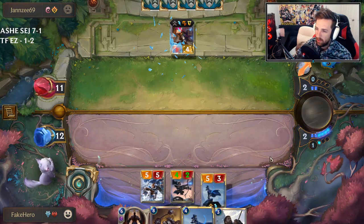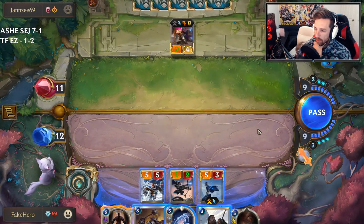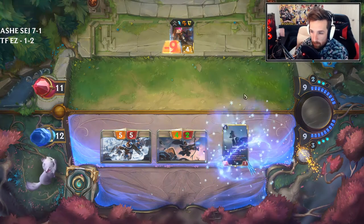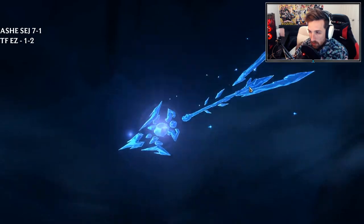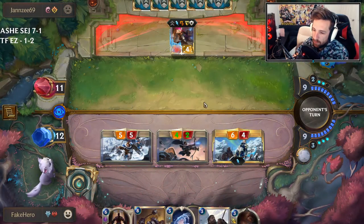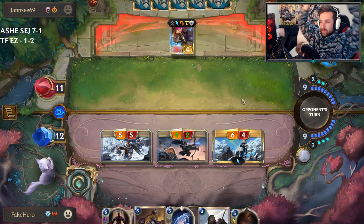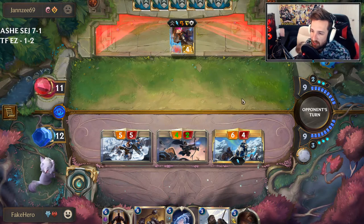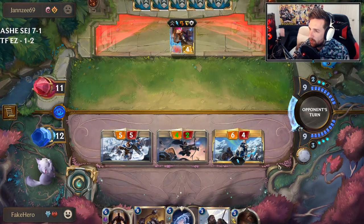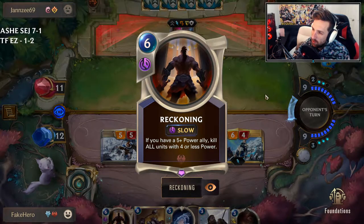Do we play it now? Yeah, I think we do — he might have a clear but we might not. Let's just open attack here. You can't block with Vi. I forgot Ash was leveling up — more of a reason to swing and force more removal out of him. He's getting stomped right now. I don't know how he gets back into the game. But if he ever runs out of Deny, the Reckoning is actually really powerful against all those elusive units — Reckoning is broken. Who's ready to reckon?